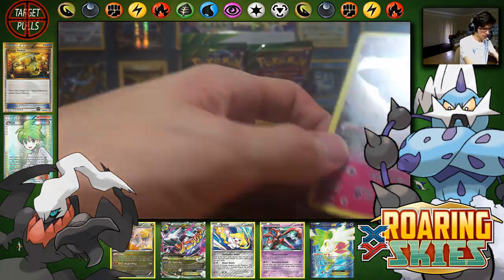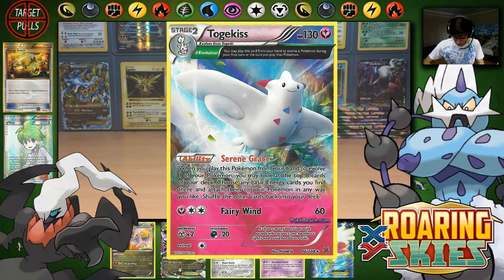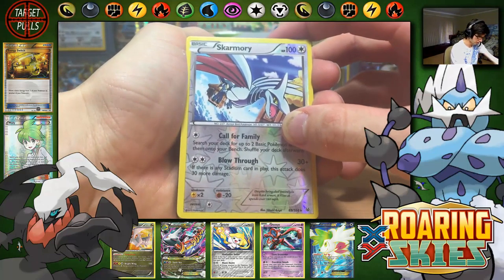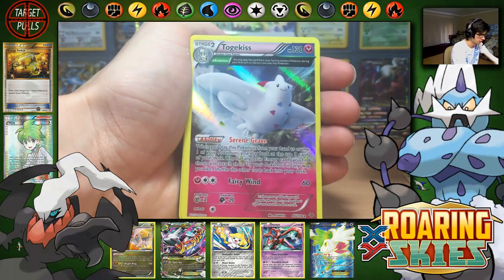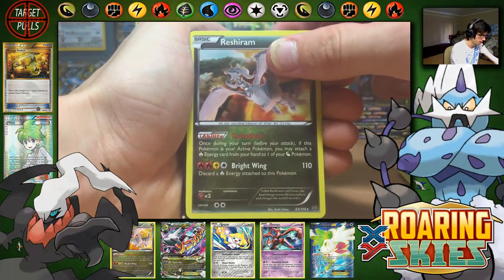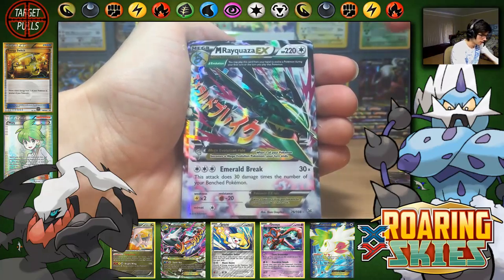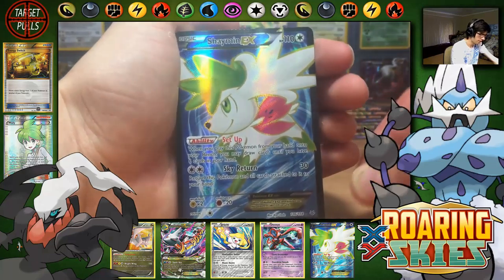Let me quickly check what's going on. We got 1, 2, 3, 4, 5, 6, 7, 8, 9, 10, 11, 12 — so it looks like we have hit our ratios for the box. Quick recap: reverse rares — just a Skarmory. Holos — Salamence, Zekrom, Togekiss, Deoxys, Jirachi, and Reshiram. Ultra rares — Hydreigon, Rayquaza, Mega Gallade EX, Mega Latios EX, Mega Rayquaza EX colorless, and a Full Art Shaman EX — possibly my favorite pull of this opening.